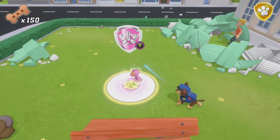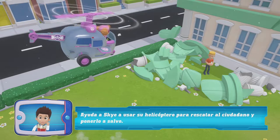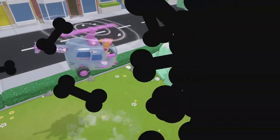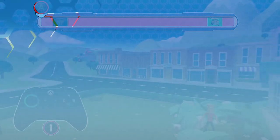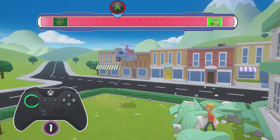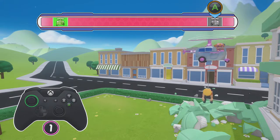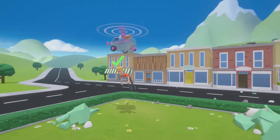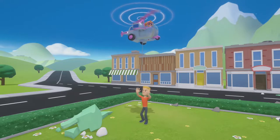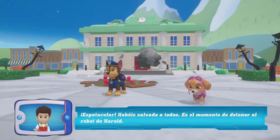¡Sky! ¡Ayuda a Skye a usar su helicóptero para rescatar al ciudadano y ponerlo a salvo! ¡Rescata al ciudadano! ¡Usa el stick izquierdo! ¡Asombroso! ¡Salvaste a todos! ¡Ahora es el momento de detener al robot de Harold!